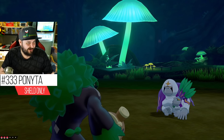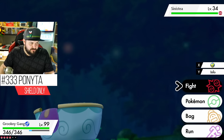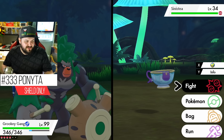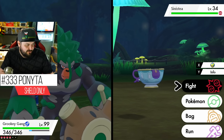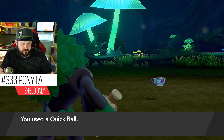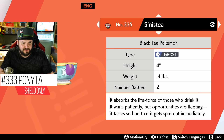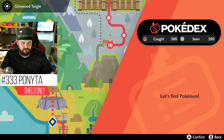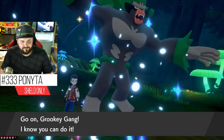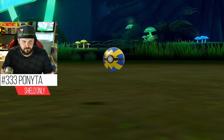Oranguru is around a four percent spawn here. Sinistea has a unique special form only available rarely in the wild — the standard forms are considered forgeries, but very rarely a real one can be found. There's apparently no way to know if it's a real one or a forgery unless the Pokédex updates with a different entry. I may have just caught the one percent rare authentic Sinistea!